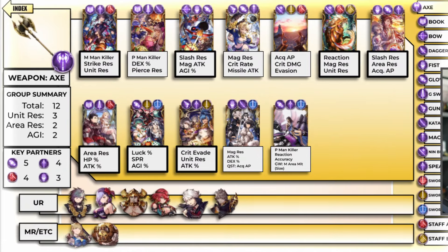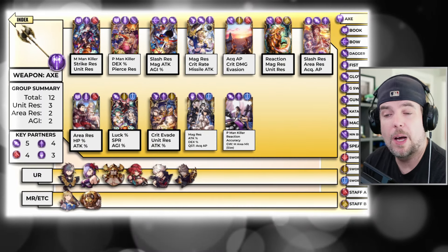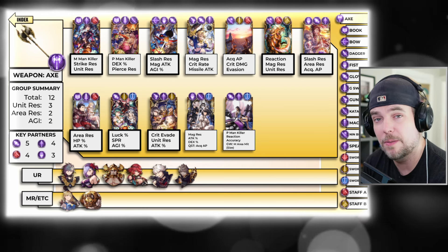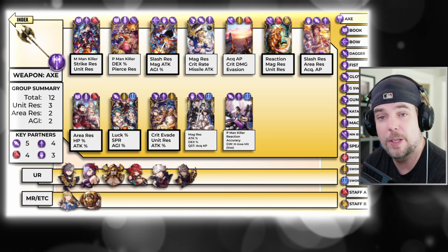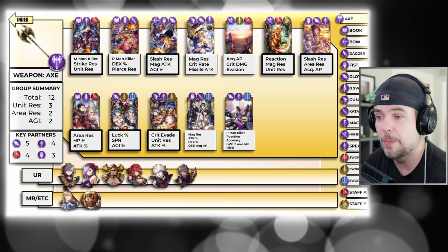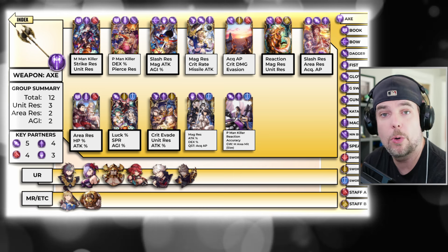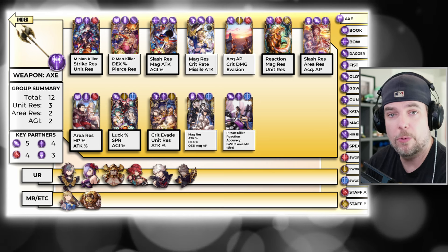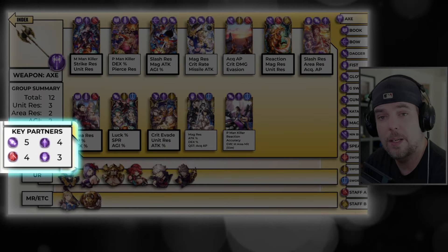This is the view that I have added the most improvements and tweaks to over time. On the left side of this job page, you are able to see a high-level executive summary of what I consider the building block components for a PvP team in War of the Visions — and that is your unit resistance, area resistance, and agility: how many cards they have access to within their job vision card set. Despite the modern state of the game severely deprecating the value of some of these defensive staples with recent debuffs like unit and area resist crushes, I still believe they remain a foundational party effect for the majority of teams being played today. Directly below that card summary is a list of the key partners for the weapon group — a quick view of the most common overlapping jobs ordered by the total amount of cards they share.